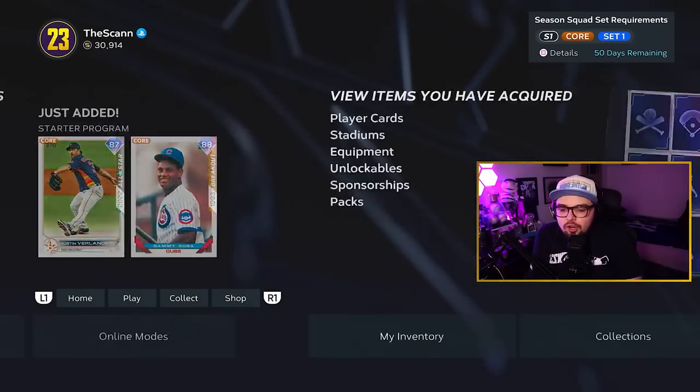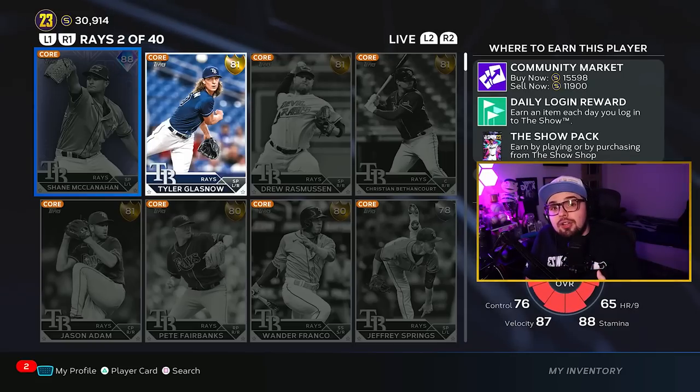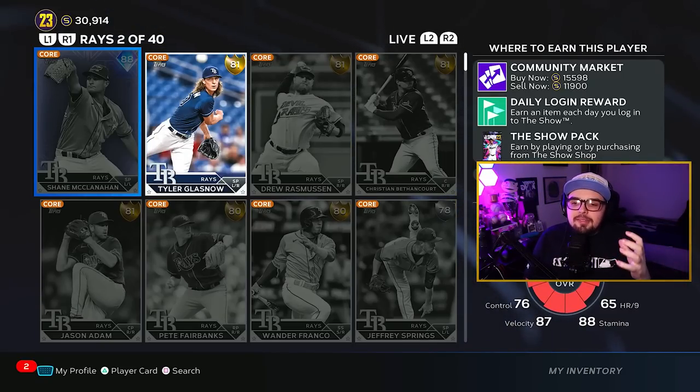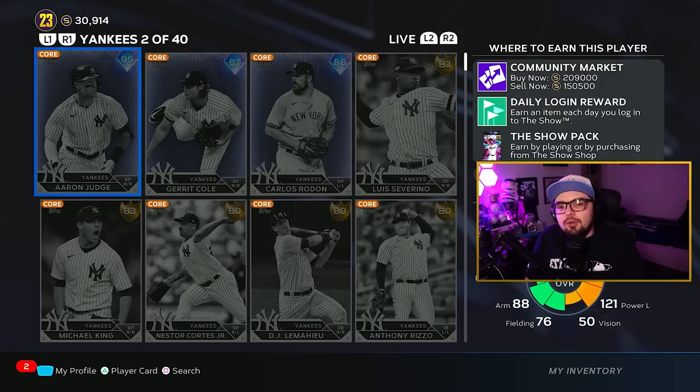To cover some of the core cards: first, we have live series cards — these are the low overall current players in the game. They aren't really that valuable on their own; they're collection fodder. You collect them for bigger cards and also use them in certain theme teams. If you're a Yankees fan, you need Yankees cards to fill out your Yankees theme team.